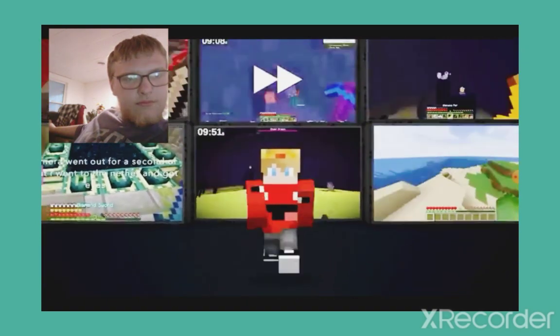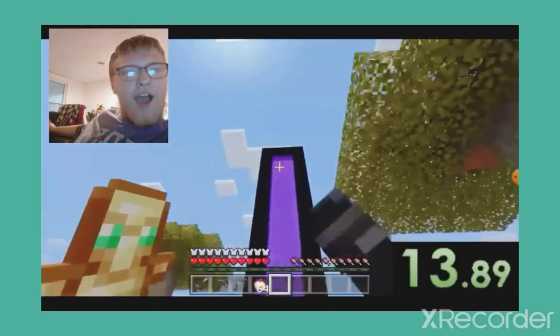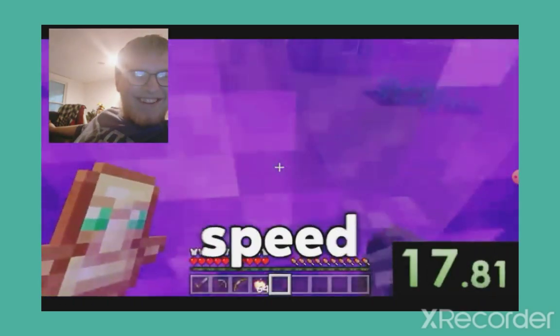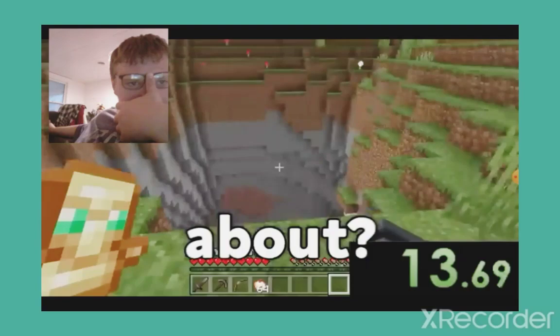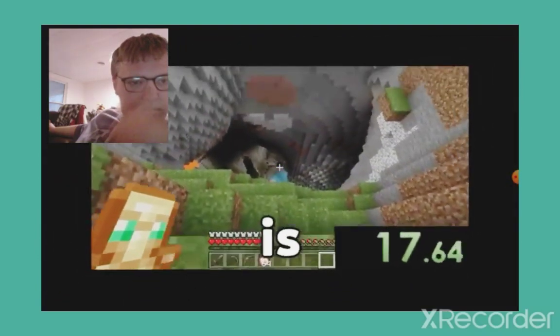If you're wondering if this gets worse — spoiler alert, it does. They turn around, and there's an unusually tall nether portal that just poofed itself into existence. I guess staring at walls is the best and newest speedrun strategy. The speedrunner steps into their portal — I can't with these. This is not the nether. Was there a new update I didn't hear about?